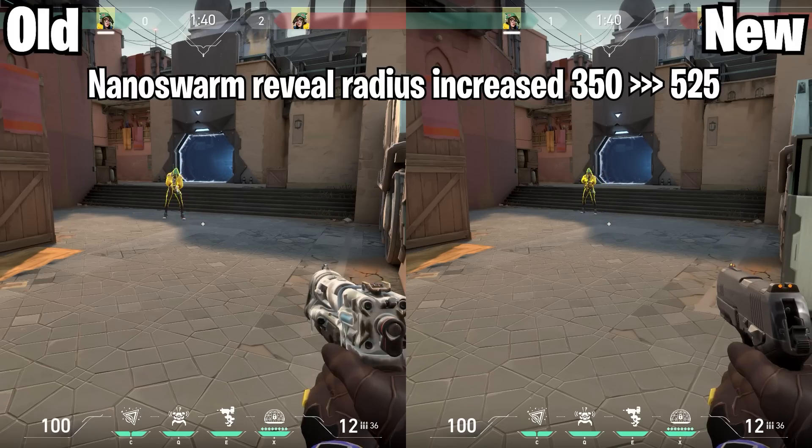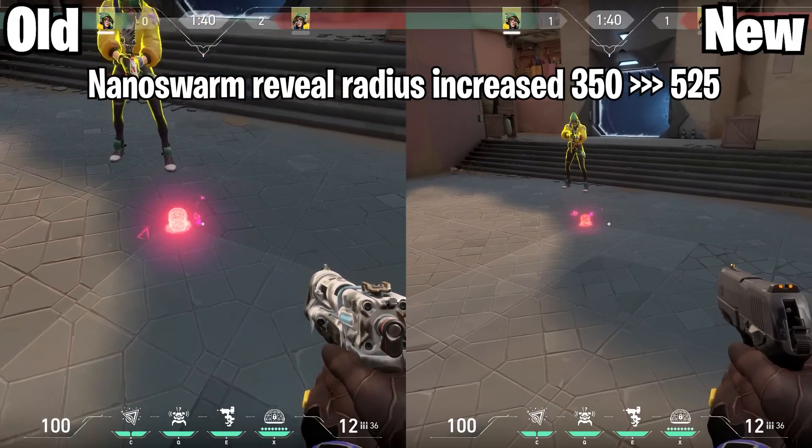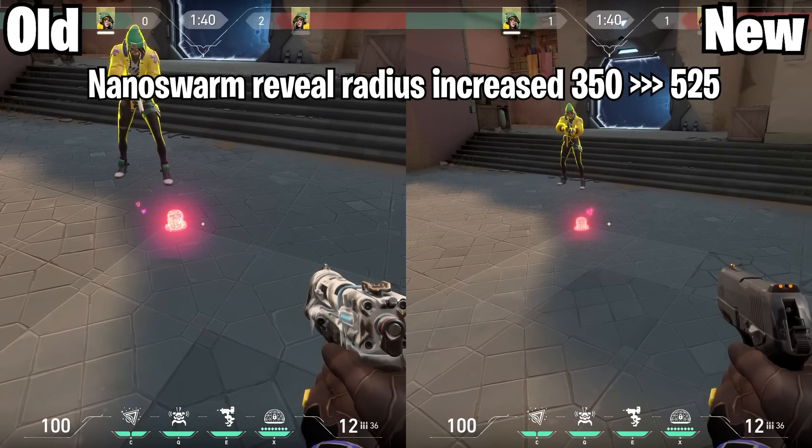Now onto changes for Killjoy. The Nanoswarm reveal radius has been increased from 350 to 525, so as the enemy, you will see the Nanoswarms from further away.